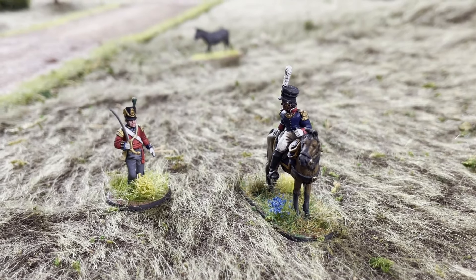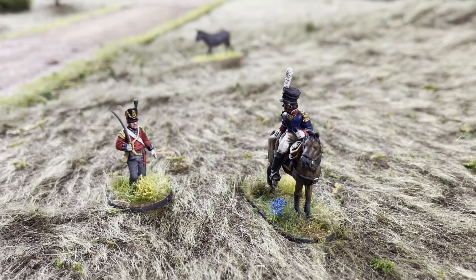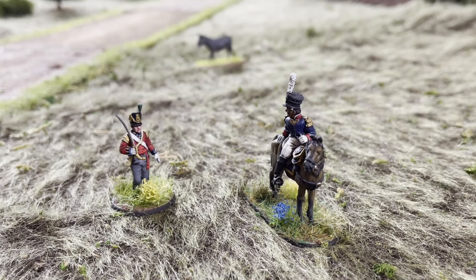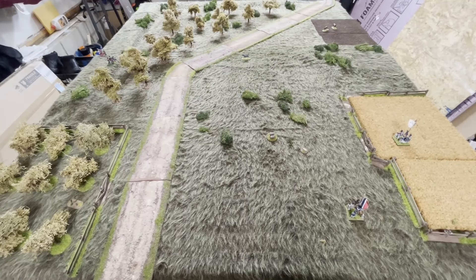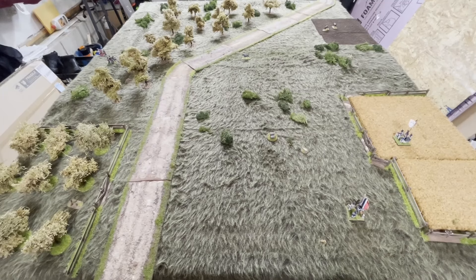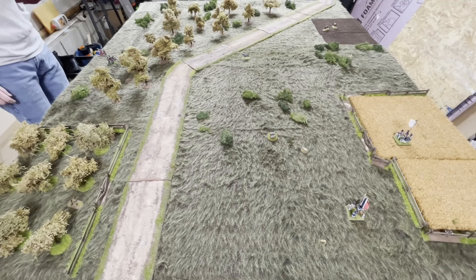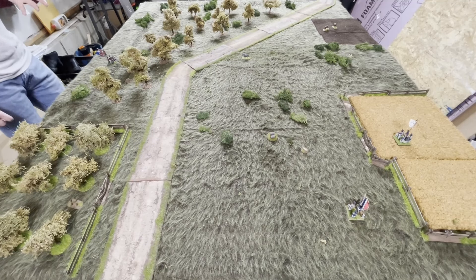Welcome back to Little Roadie Wargaming for another game of Sharp Practice. This time it'll be a rearguard action for the British against the advancing French. Today's game is a modified escort mission where the British will be conducting a rearguard action. The French objective is to get their main column off the far end of the table while keeping their force morale above zero. The British simply need to reduce that force morale to zero — anything other than the French getting their column off the far side will be a British victory.